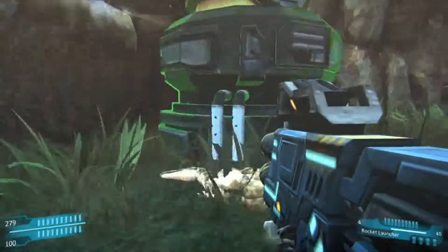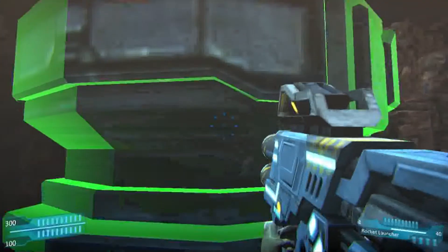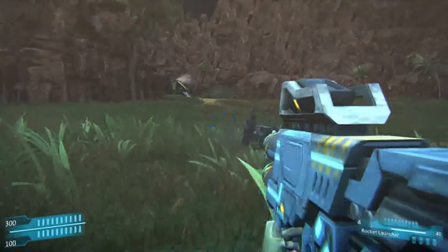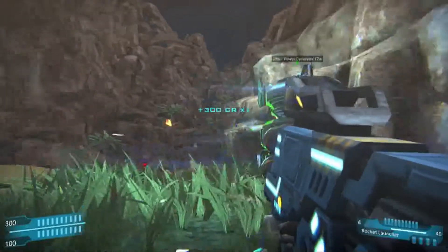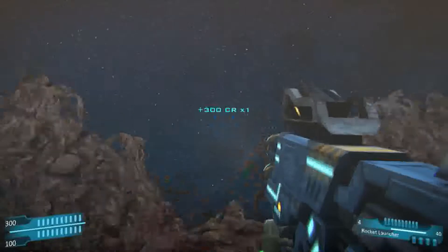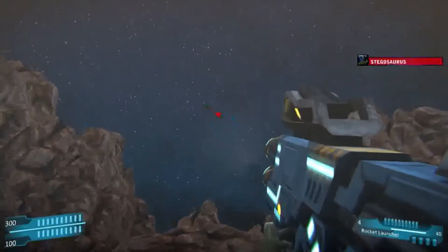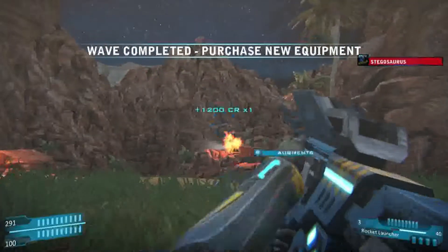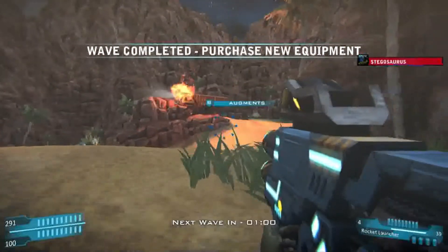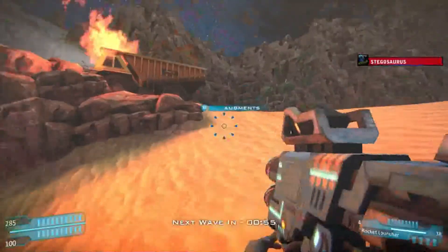I'm just going to sit here and repair the generator. I can't repair it. I can literally just sit here as the turret does everything — that's so good. Let me see if I can snipe this guy through a rocket launcher. Oh, I got him! Hey, rocket jump! No self-damage — goody.